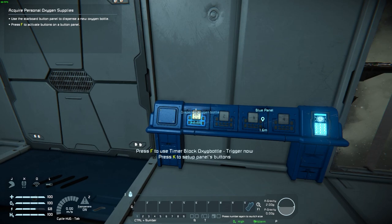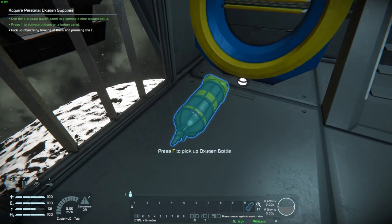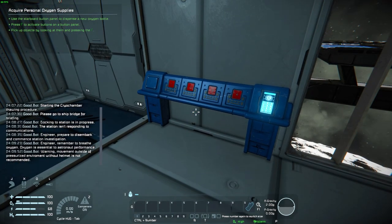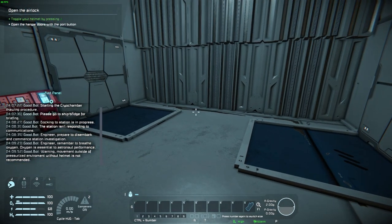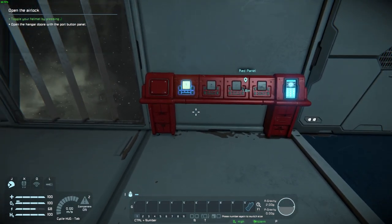I have to use the block oxygen. All right, so we have oxygen. It's telling us to close our helmet, which is J — as you can see on the bottom left there's this little icon which represents a helmet.